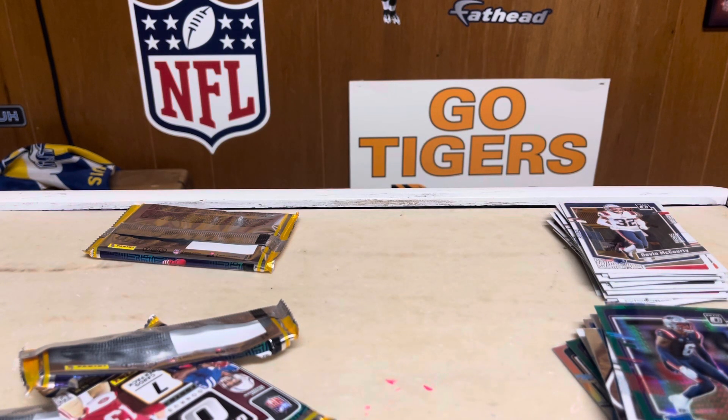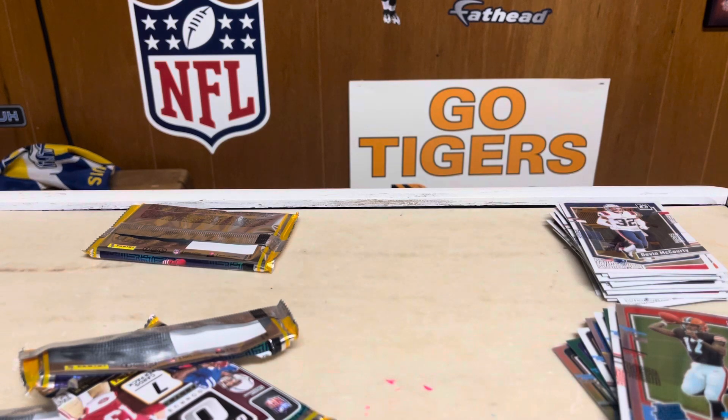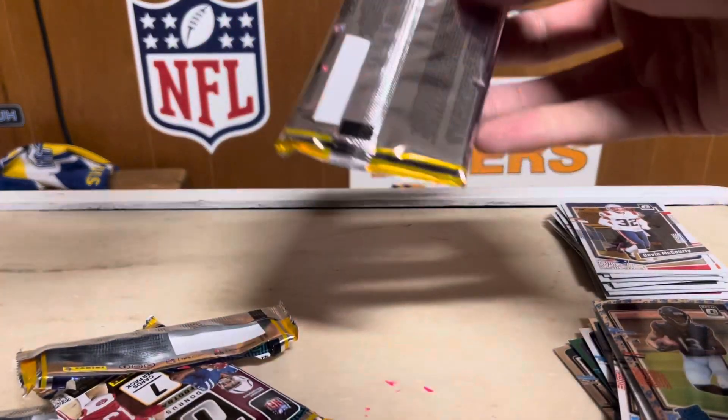Let me check the box real quick to see what that was. That looked like a rocket — probably base holo rocket. I think so. It wasn't numbered anywhere, but it's a cool card. Like I said, I just wish it was someone else — I would have even taken Roshan Johnson over him.